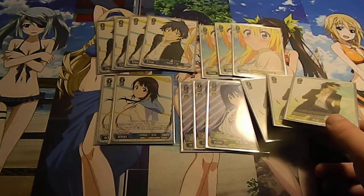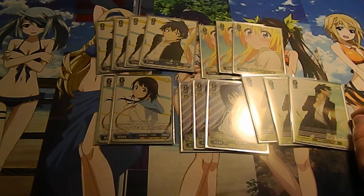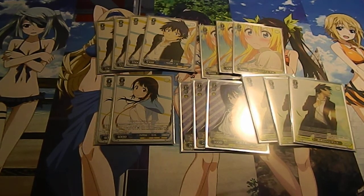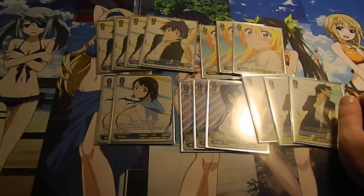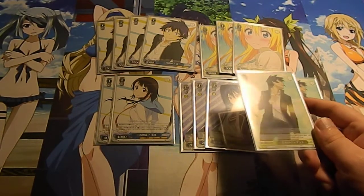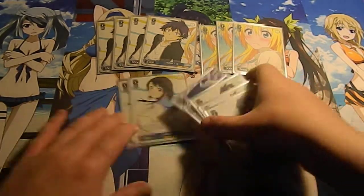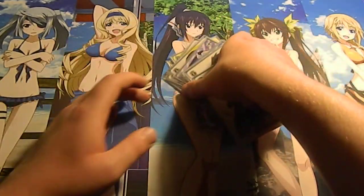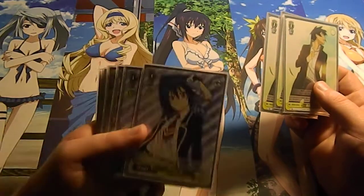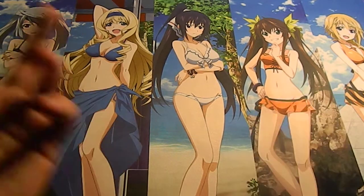The level one event I was talking about is this Pendant of Promise. Basically you pay one stock and get to search your deck for a key character and add it to your hand. It's quite useful since primarily the whole deck is key characters — except for Tsugumi, who is a weapon character. But you'll draw into her eventually.